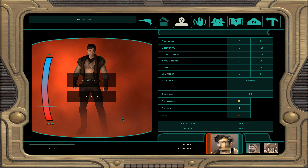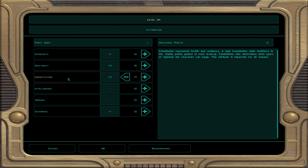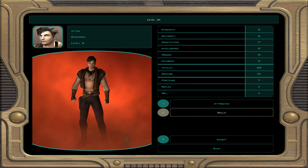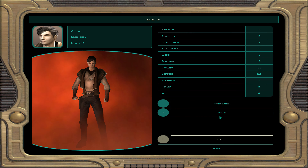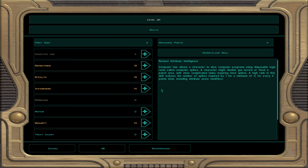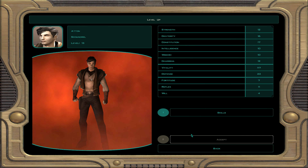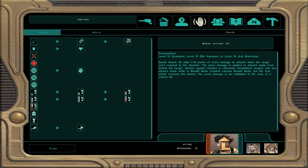At character level 12, every multiple of 4 gives a free attribute point — we're building up constitution. At level 13, Atton is being seduced by the dark side and will start looking a bit uglier. We get sneak attack 7, which does 7 to 42 damage on a sneak attack — very nice especially with two blaster pistols.